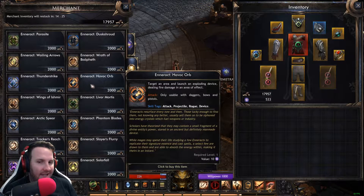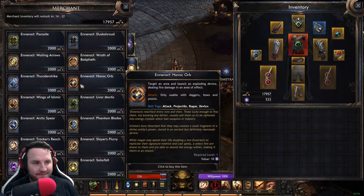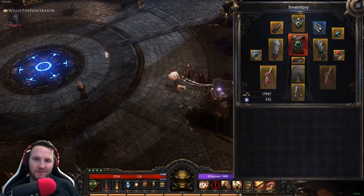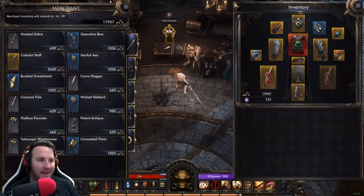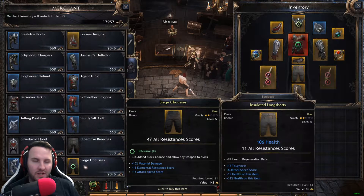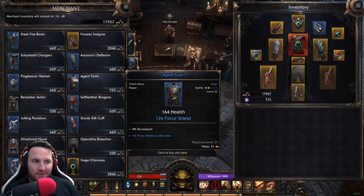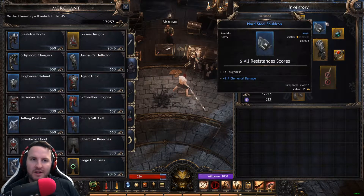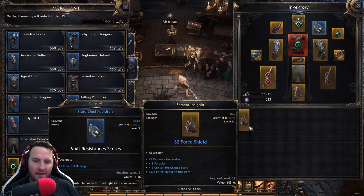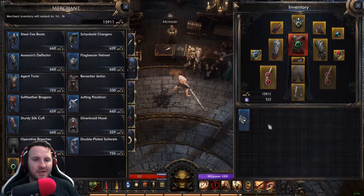There are some skills that only work with daggers, bows, and pistols. Basically it's 2,000 gold for any skill. If you want to refresh the vendor, you just log out, log back in, and they'll have a different inventory. Same with old mate Mojave here — he basically is your merchant that sells weapons and armor. You can obviously find loot in the wild as well, but if you ever find yourself struggling, you can buy upgrades. So like this shoulder here has elemental damage and 4 toughness — actually a very good upgrade — you just vendor and sell with right click.